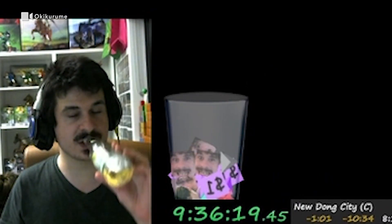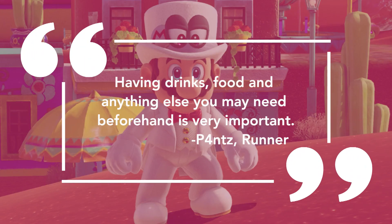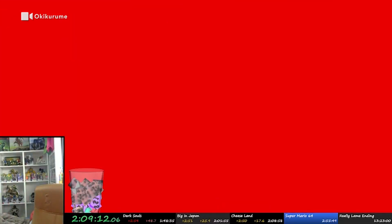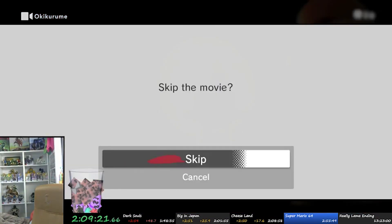Runners also take extra care to stock up on supplies to last the lengthy run. Having drinks, food, and anything else you may need beforehand is very important. One runner told us they even plan the best time to go to the bathroom — usually during cutscenes. Even then, Okikurume said that he still uses one hand to press the controller and advance cutscenes while he takes his break.